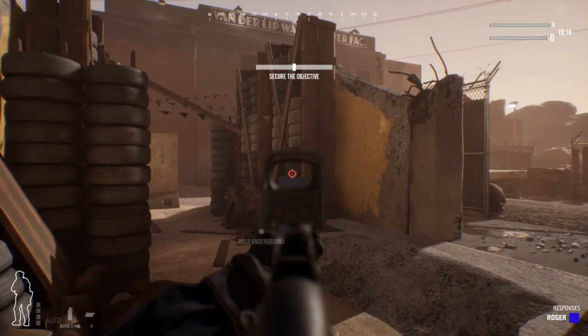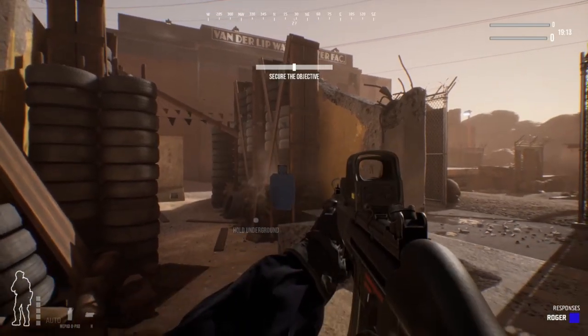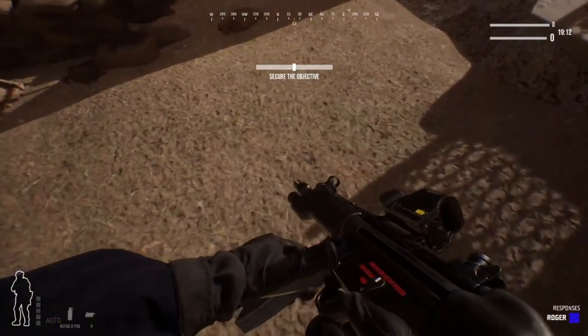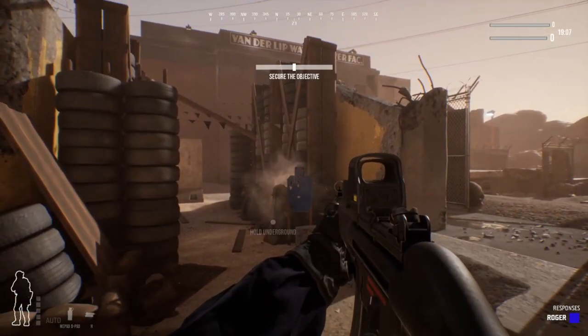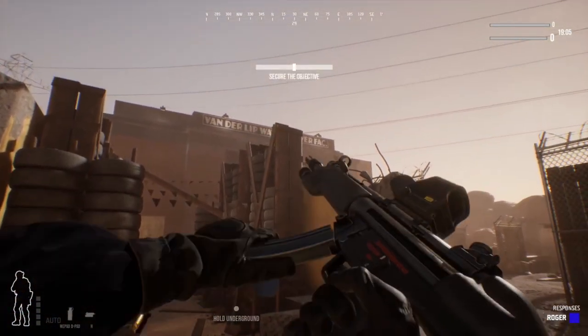R is to reload, but there are two different types of reloads. If you press R, your magazine goes back into your vest. If you double-tap R, it's a quick reload and the magazine drops to the floor.